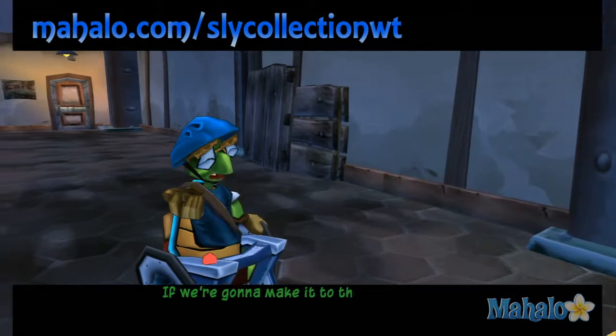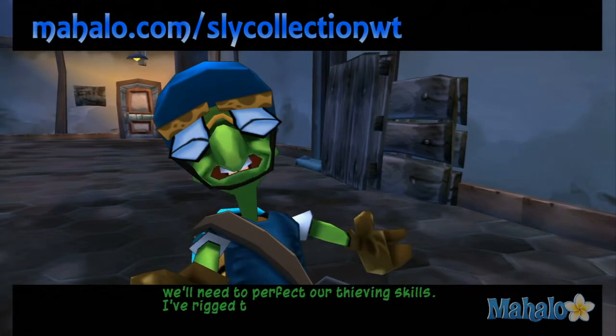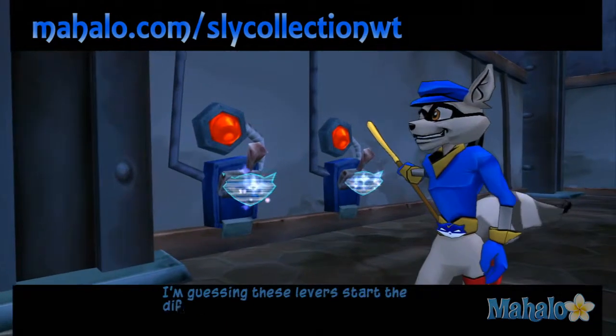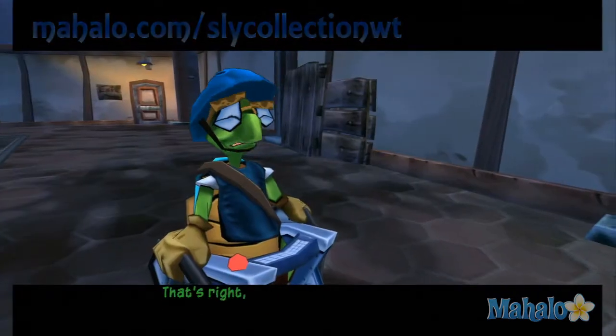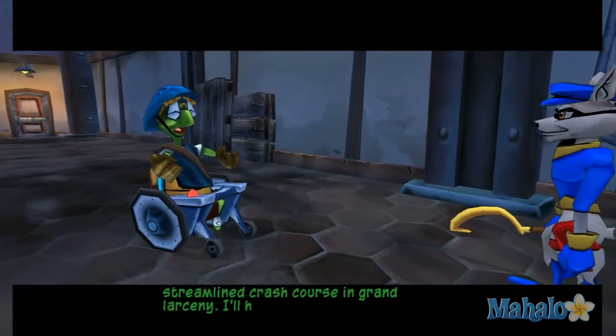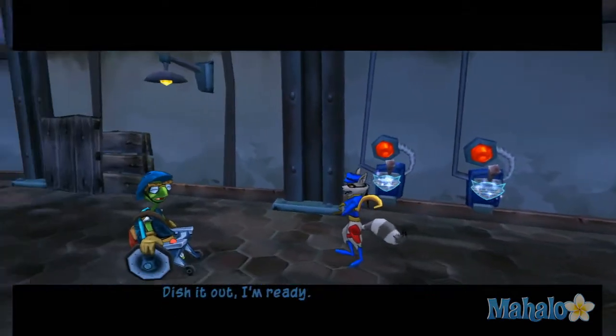If we're gonna make it to the Cooper Vault we'll need to perfect our thieving skills. I've rigged this place to push us to our limits. I'm guessing these levers start the different trainers. Each will initiate a streamlined crash course in grand larceny. I'll head for the control room and we'll get things started. Dish it out — I'm ready.